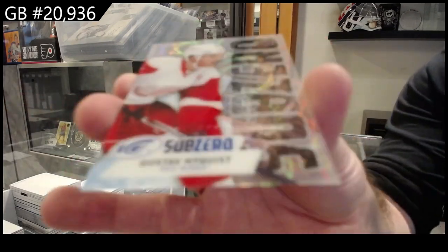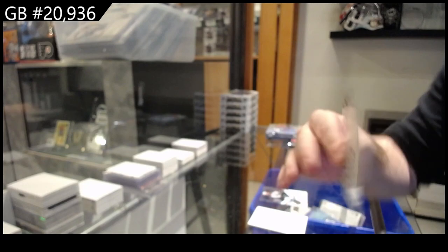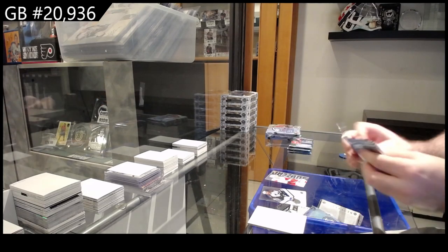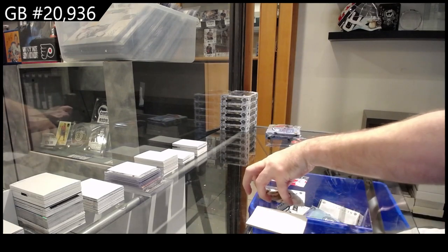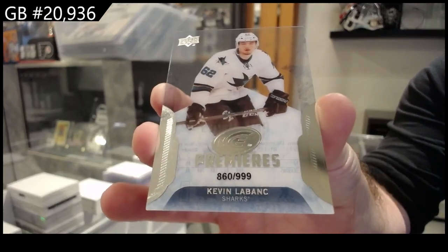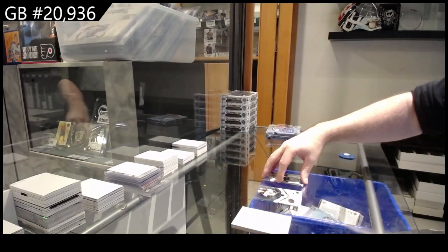Sub-zero for the Red Wings of Nyquist. There's two of them, right? Yeah, there we go. 999 rookie for the San Jose Sharks of Kevin Le Bonk.